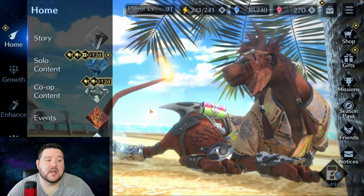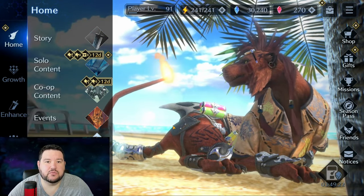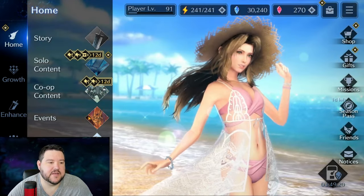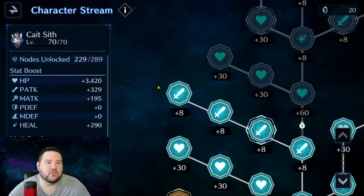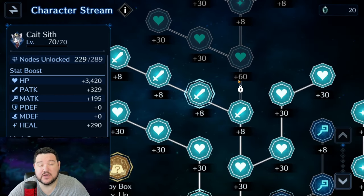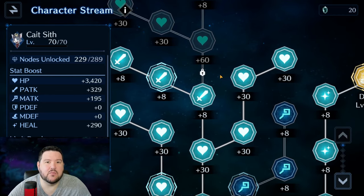So with that all finished, let's go ahead and actually get into the review of Cait Sith. I want to start with Limit Breaks, because I think Limit Breaks are one of the big things that sets characters apart in this game, and now that we have three to choose from, it's even more so.